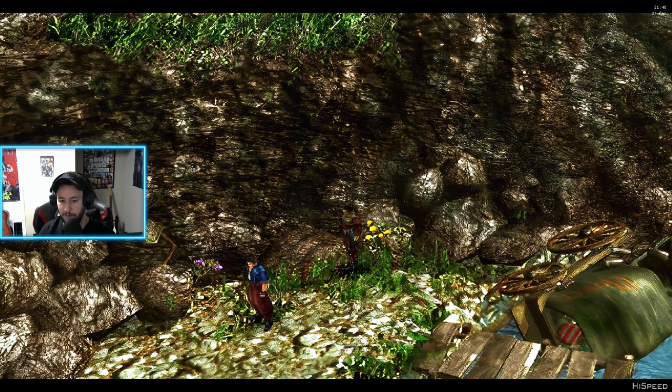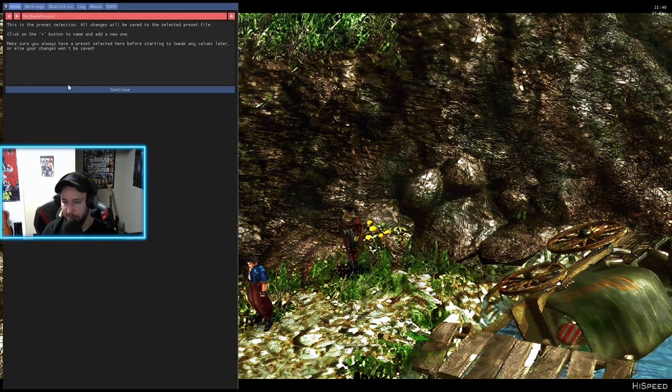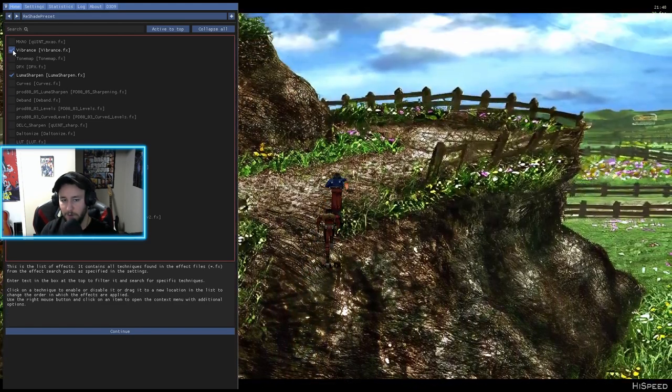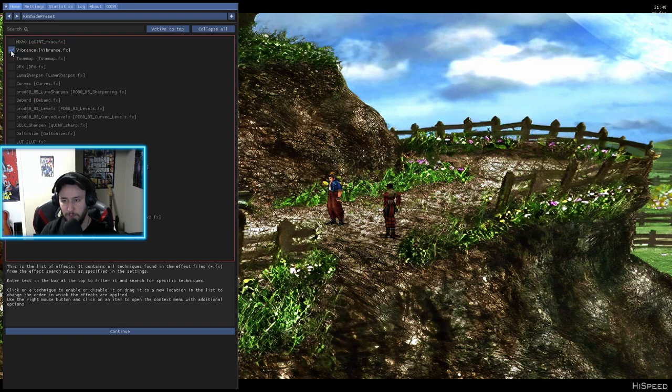Let me pop this up real fast — this is what I'm running for reshade. Nothing really fancy, but just little things that kind of help make a difference: Luma Sharpen, Vibrance, HDR. Kind of makes the colors a little deeper and richer. Vibrance helps make things pop, and Luma Sharpen just kind of sharpens up those jagged edges.